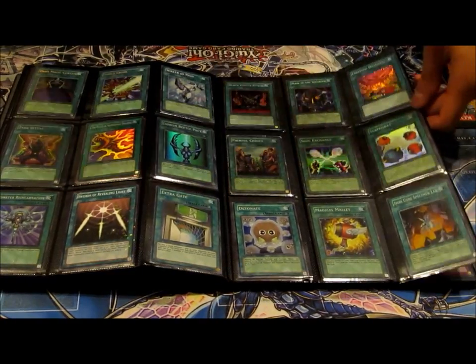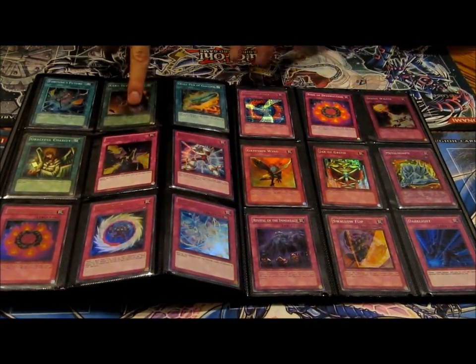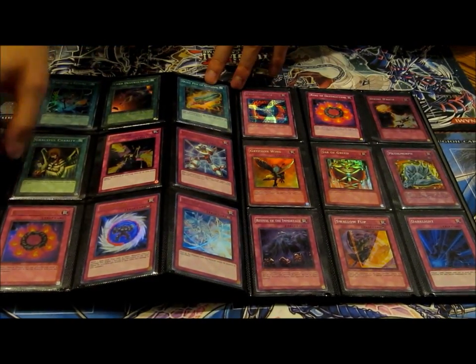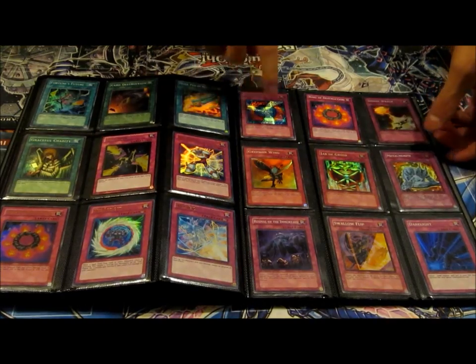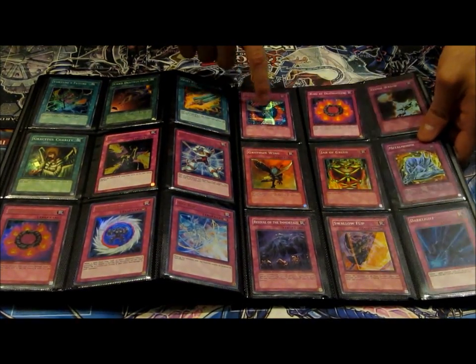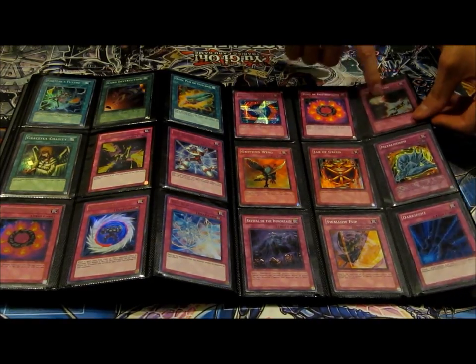Swords of Revealing Light. Soul Exchange super. Super Card Destruction, Graceful Charity. Redestructon gold, Red Trapstone. Negate Attack elite special edition promo. Divine Wrath super.